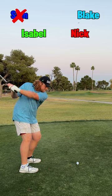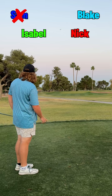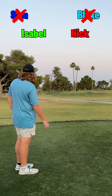Blake is going to get the McGregor five wood. He tries to keep it low, but he just hits it too far and it ends up in the bunker on the left side. He is eliminated.